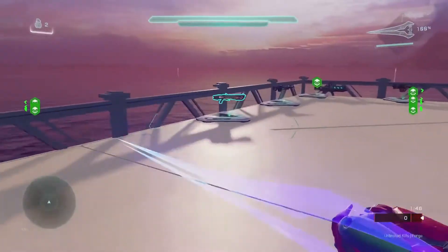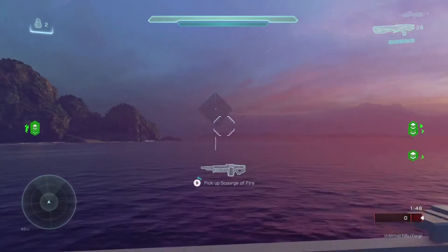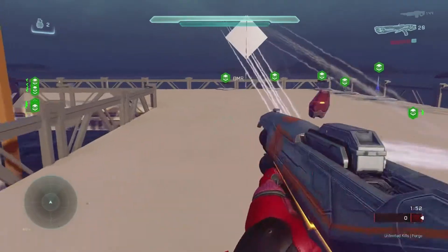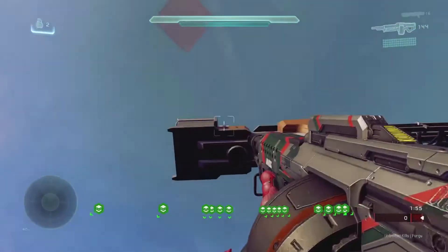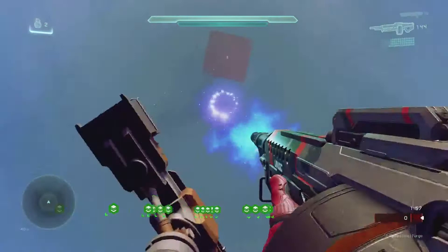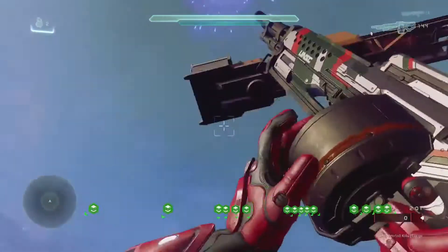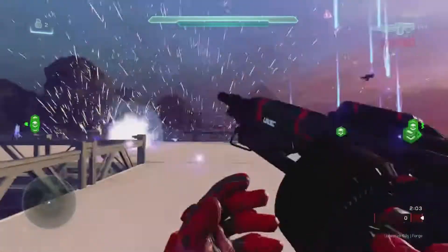Moving over to these two: this would be a great close quarters weapon to play around with because it's like a ricochet supreme basically. And this just makes it rain — it's really cool, but it's super intimidating if somebody actually sprays it at you. It's pretty cool to just sit on the side and watch it drop down.